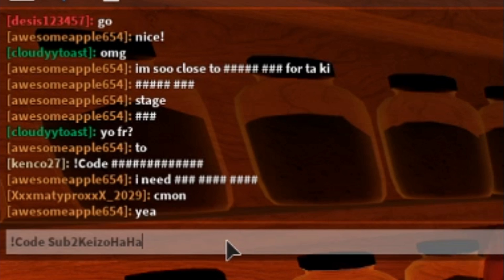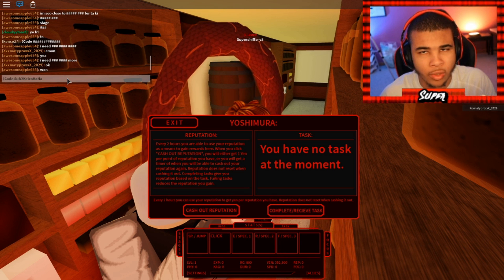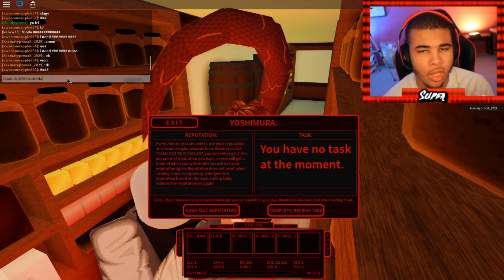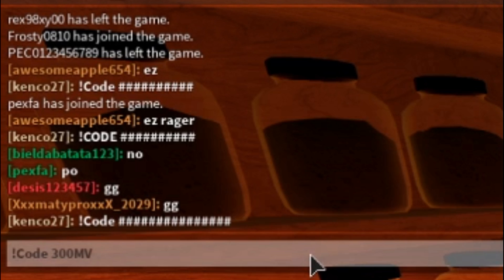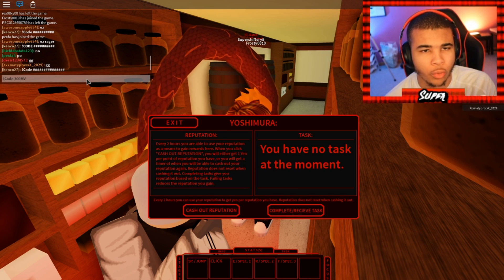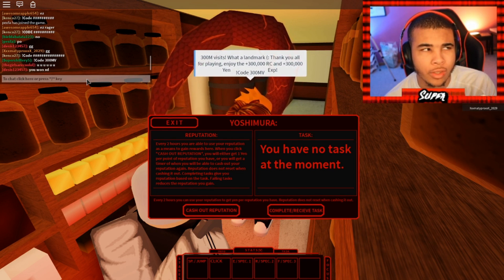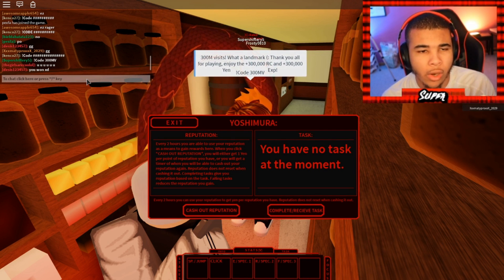For our next code: exclamation point code, 'sub to KaiZil HaHa' — remember the capital K in KaiZil, and both H's in HaHa need to be capital — and that's 50k yen. For our ninth code: exclamation point code, '300MV' — this is for the game hitting 300 million visits, which is actually pretty cool. Press enter and you'll be rewarded with 300,000 yen and 300,000 RC.